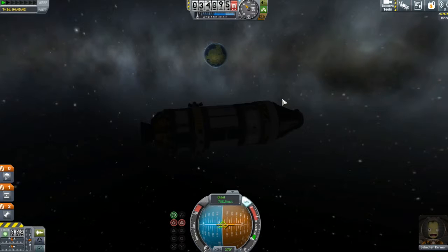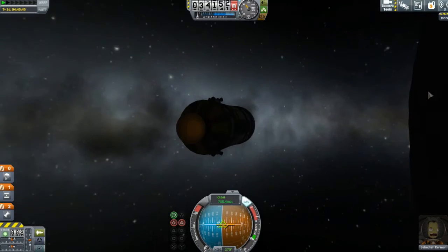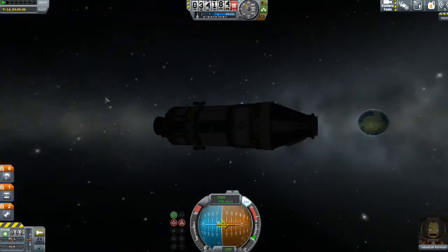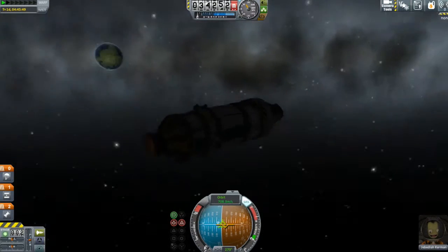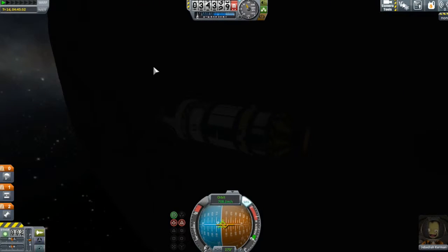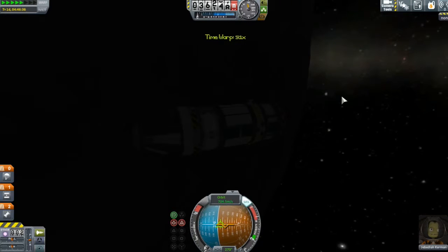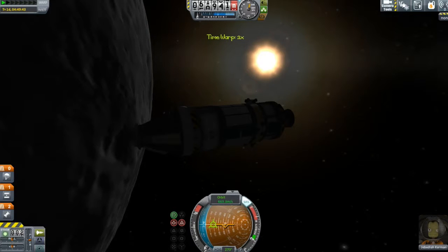What the hell was that that just flew past? That was the word space I think - I think that may have been a bug. That freaked me out a little bit, I thought it was a piece of my spacecraft. Well Jeb, you're here. So we're going to time warp up to the sunlit side and get some sun on this so we can see what's going on.